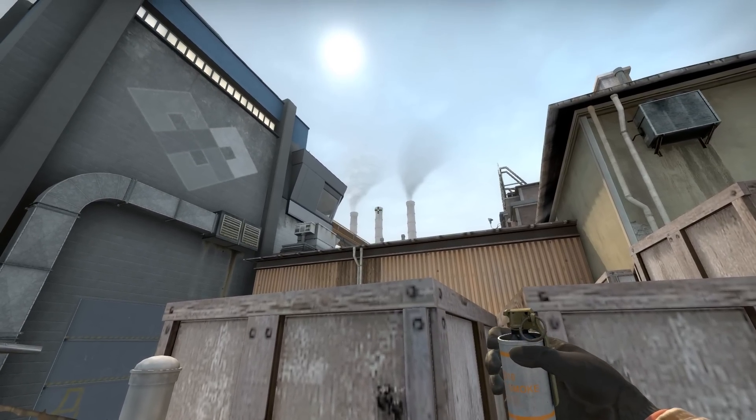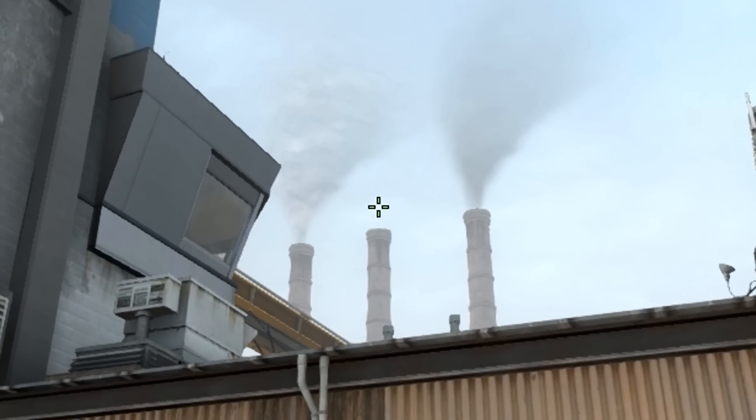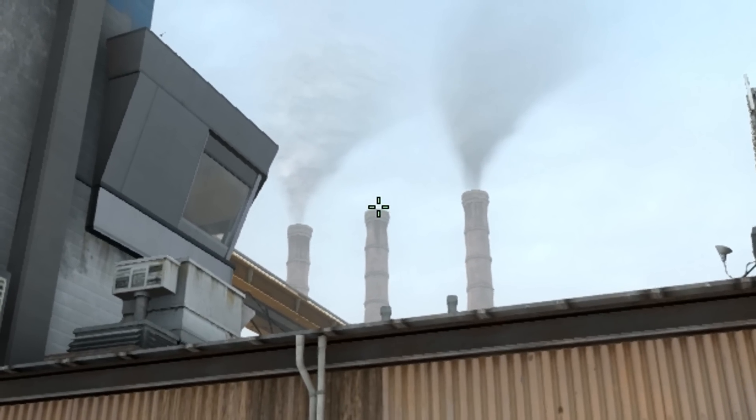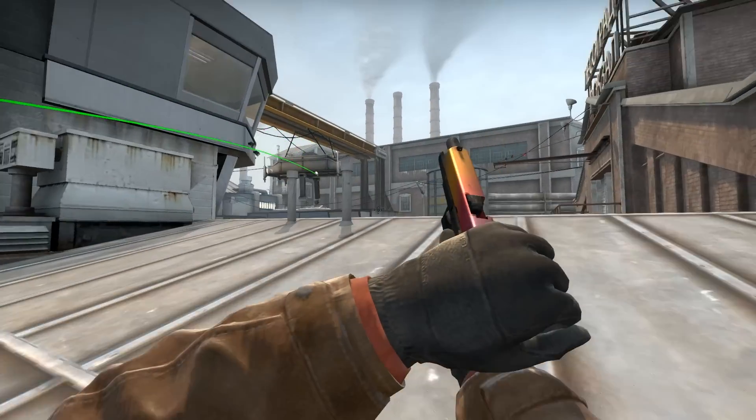From there, place your crosshair on top of the centered chimney and pull your crosshair just slightly to the right — so you don't want your crosshair to be dead centered on that chimney, just place it a bit right from the center. Now simply release the smoke and look at this beauty instapop as it lands behind the bombsite train.